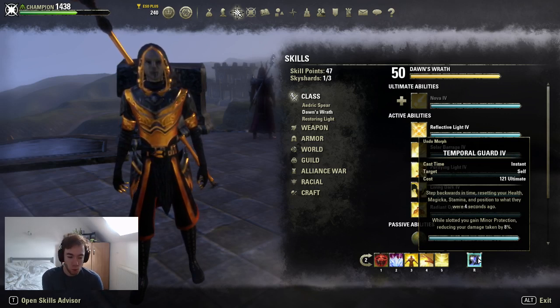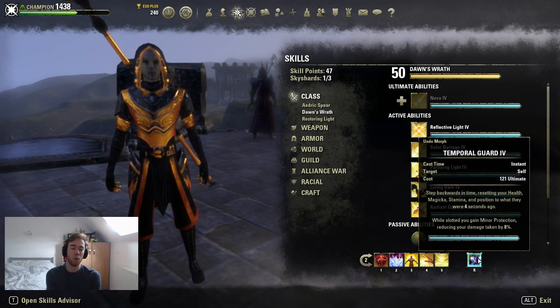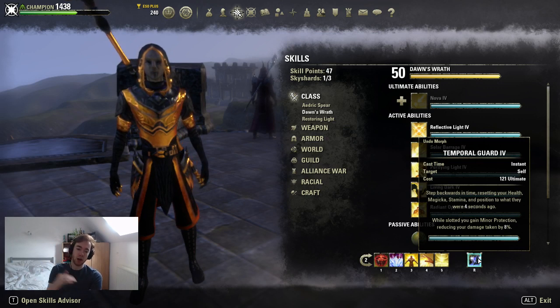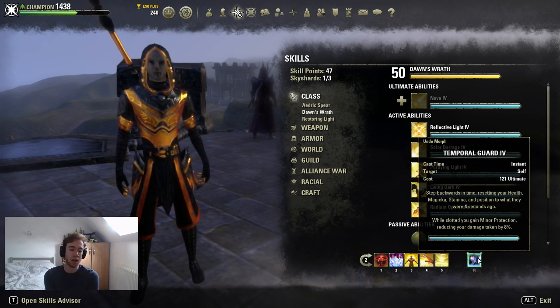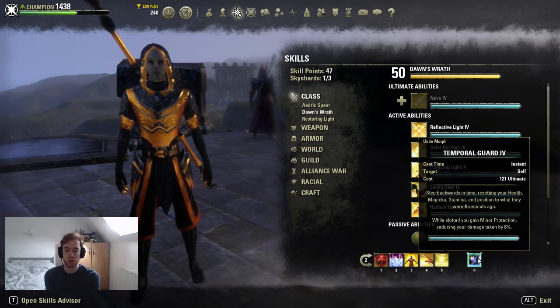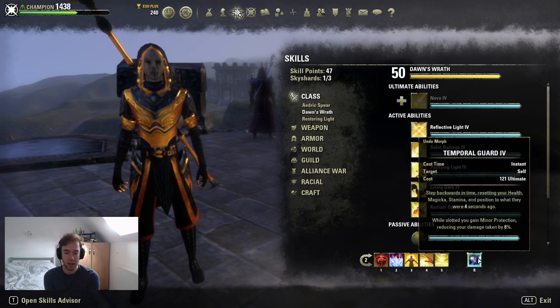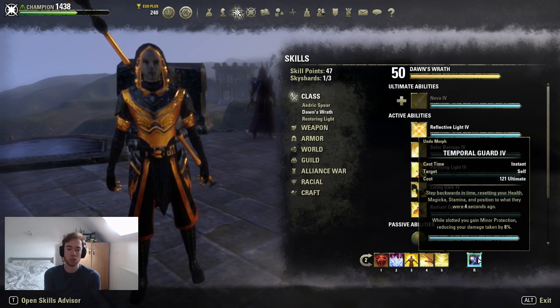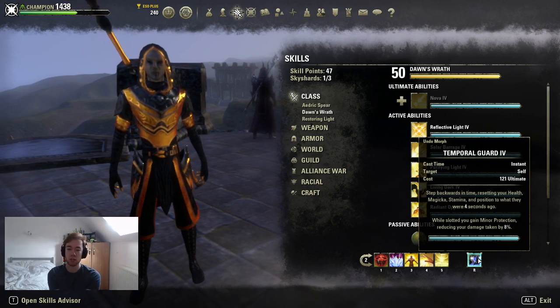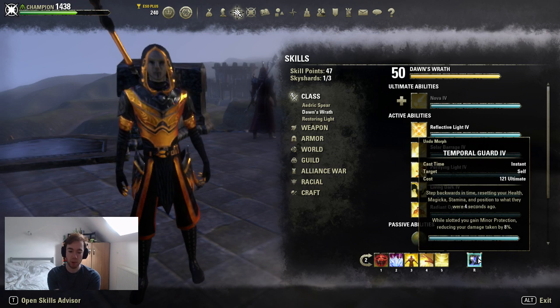There are times where actually casting the Temporal Guard ultimate is a solid way of escaping trouble — if a large group is on you, jump to a surface, cast it, and you're good. Much like an image on Nightblade, it can be a lifesaver. The other defensive ultimates on Templar really aren't great unless you're running a one-hand shield. If you do run one-hand shield on the back bar instead of Blockade, swap to the one-hand shield ultimate.